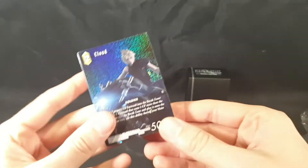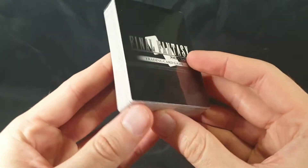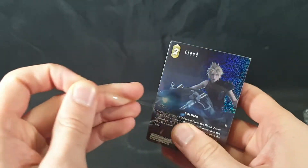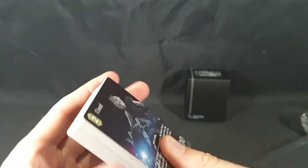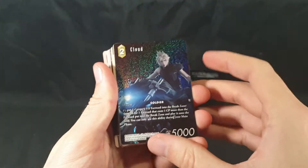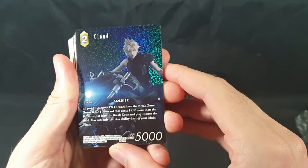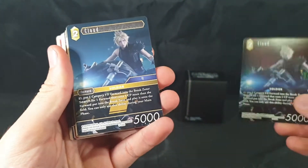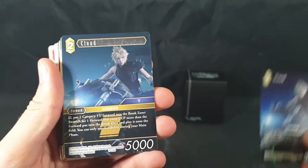I'm very interested to see what characters will be in these decks. Let's start with the Cloud deck. So we have Cloud — looks great — and then we have another Cloud. So we have a foil Cloud and then a regular Cloud.